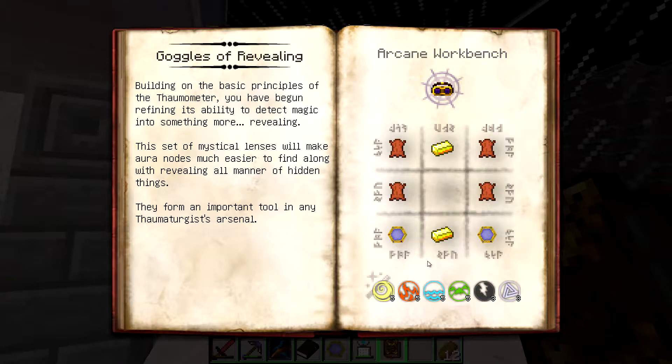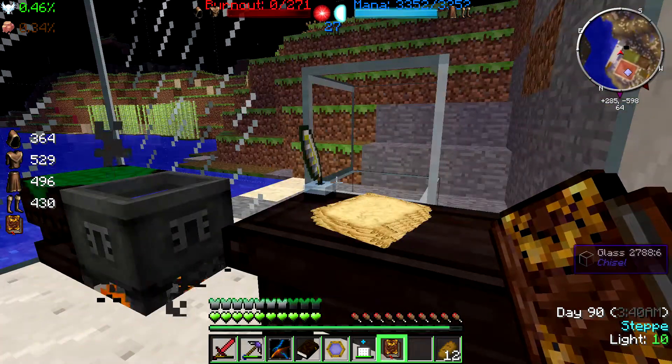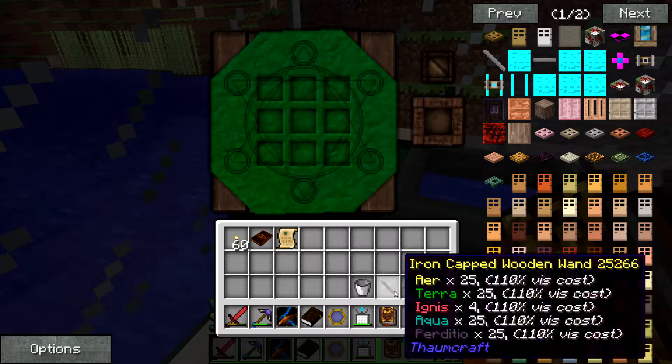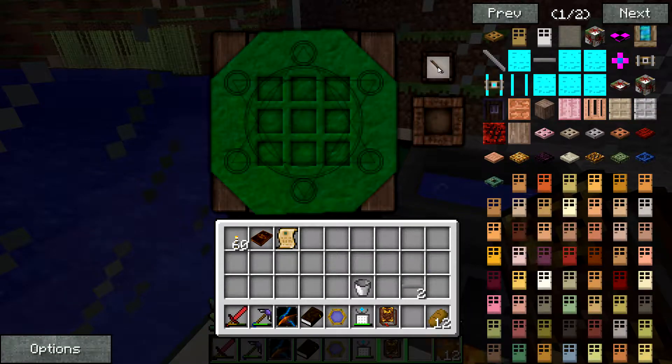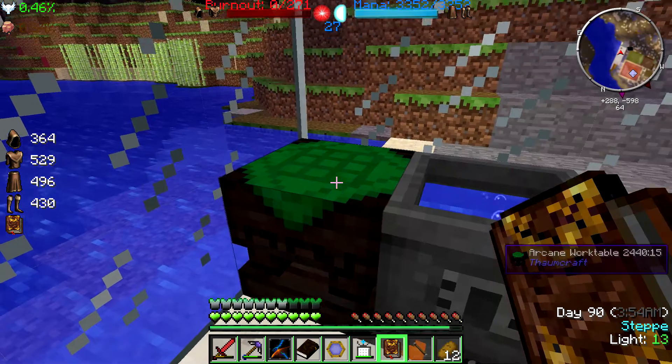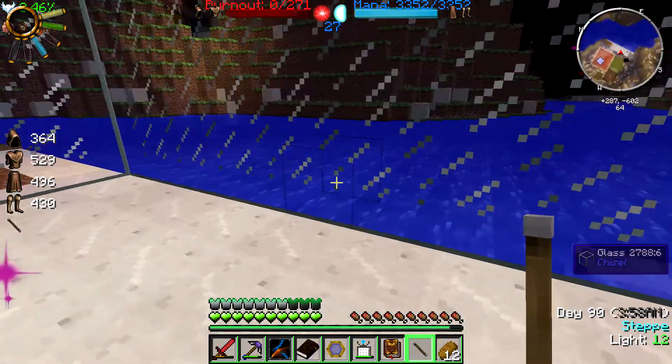So this is the first thing we can craft. We need all these recipes. We need to go - Thaumometer, nothing big, click for research. We can build that. And for leather - we need these things. I can put my staff in here. My staff has the vis stored in it, which is not displayed by a number at the moment.